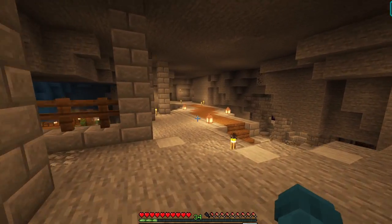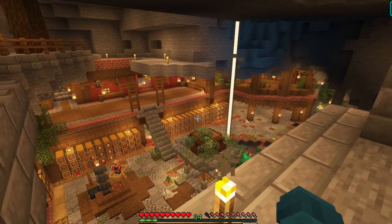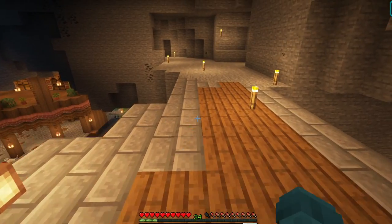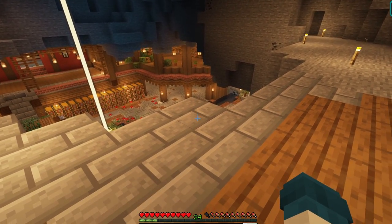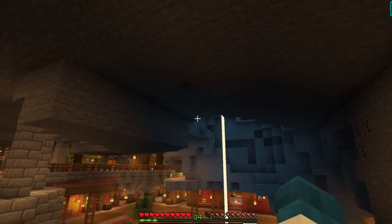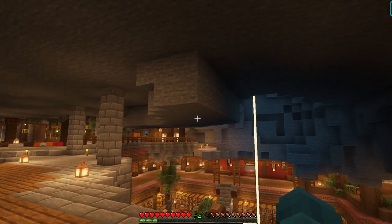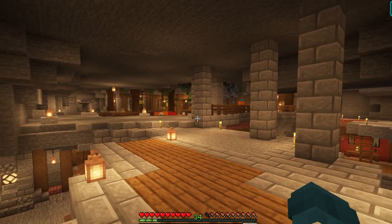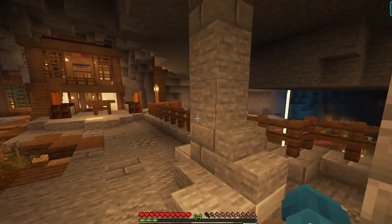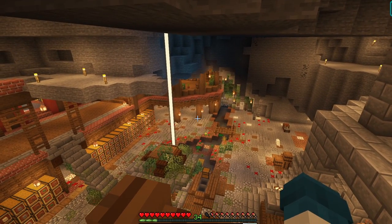Just so you know what I have planned here — this whole part of the mountain — I want to hollow this out. I want to have a very wide wooden spiral staircase up to the top of the mountain, with several floors in between containing utility farms, villager stuff, and so on and so forth. This is a big thing and it will not be finished in the next few episodes.